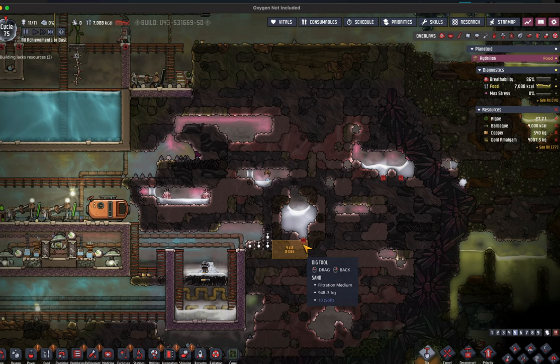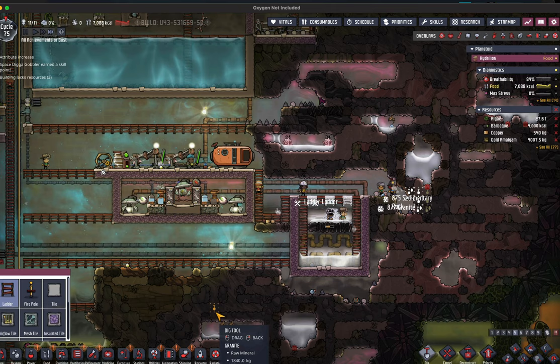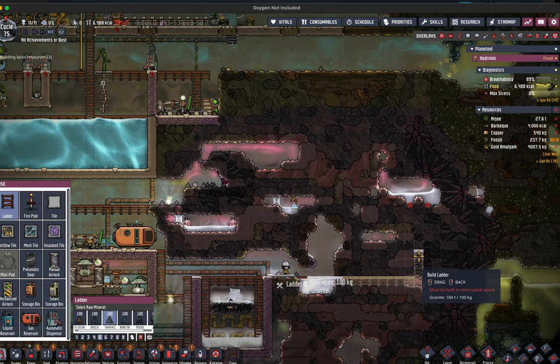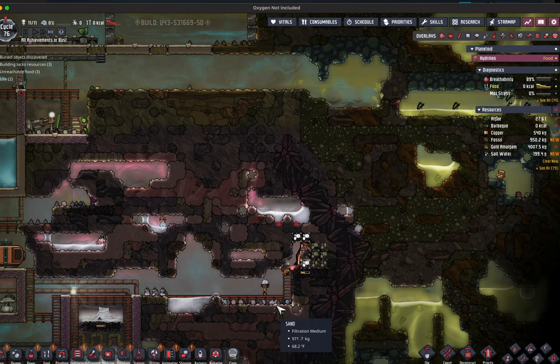With all of that now set in place, I decided to go and dig up that buried object I had seen earlier. I decided that because the salt water here was fairly warm, I didn't want to mix it in with the cold brine coming out of the cool salt slush geyser. Digging into the area close to that buried object ended up revealing that it was a volcano. So now I have a cool salt slush geyser, a hydrogen vent, and a volcano within a very small space.